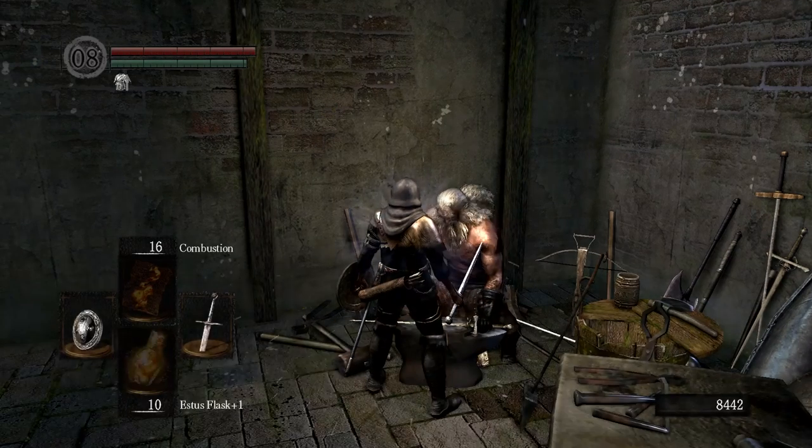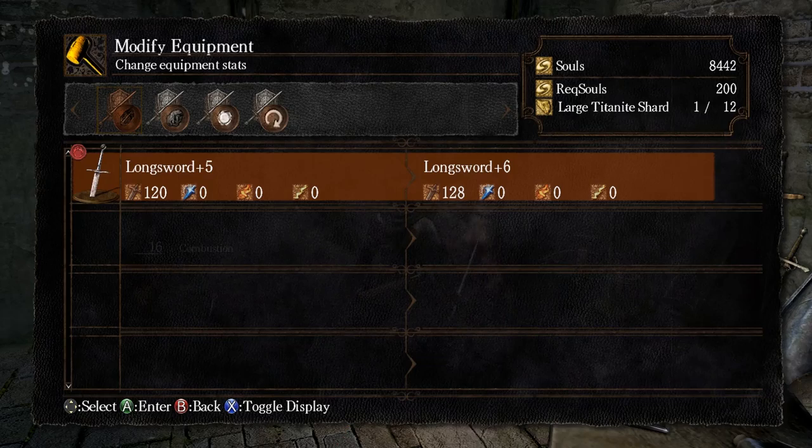Now that Andre has these embers, we can upgrade to plus six using large shards thanks to the Large Ember. There's also the Raw path, which gives you higher base damage but removes or greatly reduces scaling — it's generally a really bad idea. Thanks to our Divine Ember, we can also make a divine longsword using green Titanite shards.